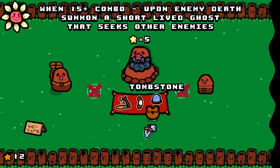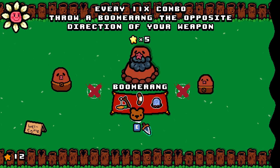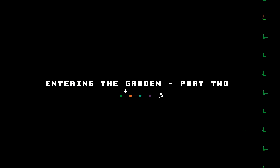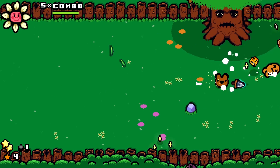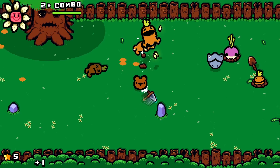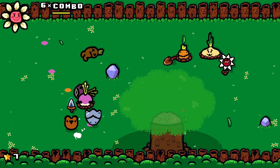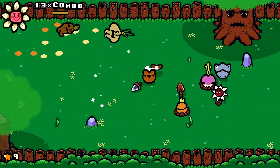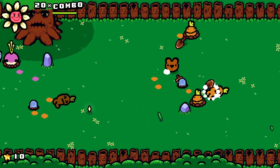At the shop: on 15-plus combo summon a short-lived ghost, every 11 times summon a boomerang, passive speed boost when moving left. I think the carrot-on-a-stick is good, but I like getting huge combos for really strong abilities. That gives us good things to work toward. Maybe it's not the best idea to chase massive combos if it means you can't actually get the items — but we're up to a 19 combo right now.